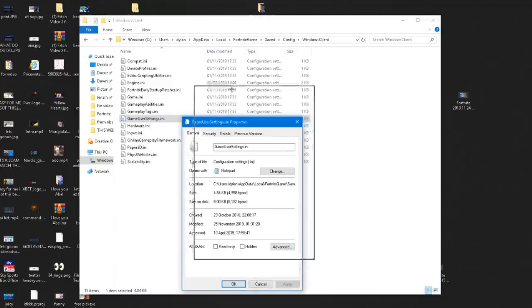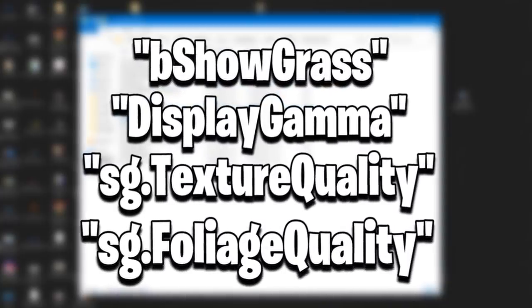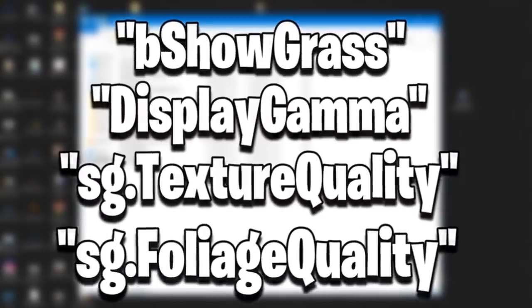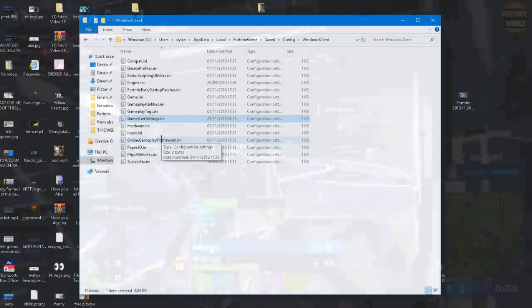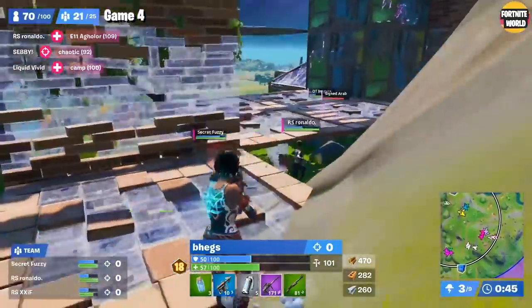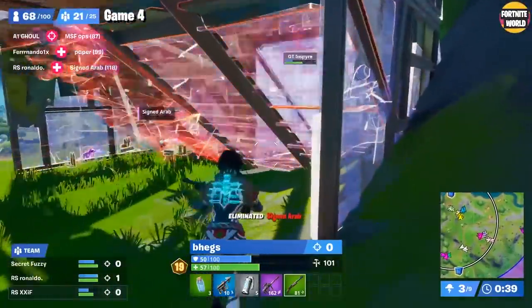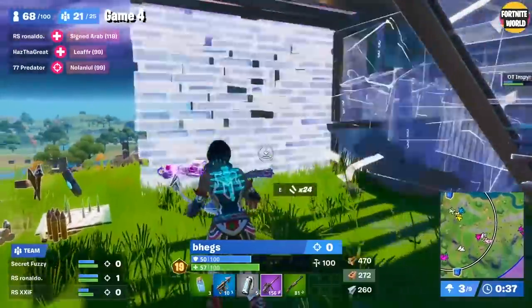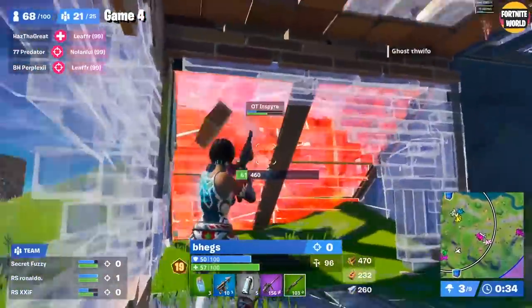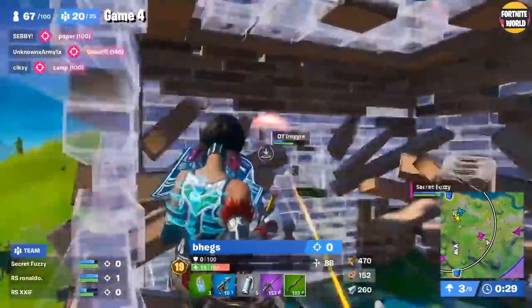After saving, go back to the file's Properties and re-enable Read-only, then press Apply and OK. Everything I filled in there I'll put in the description so you can copy and paste exactly what you need to find. I'll also put it on screen to simplify things. This fixes some textures in the game that don't need to be there — you don't even visually see them, but they cause stutters and lag. Doing this makes your game feel smoother and increases your overall frame rate. It sounds complicated but takes less than 30 seconds.